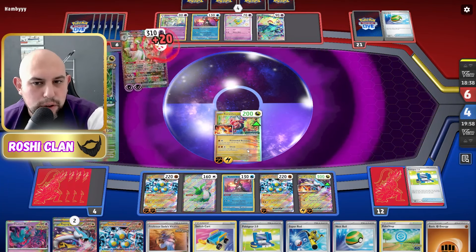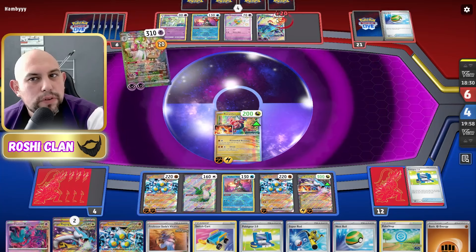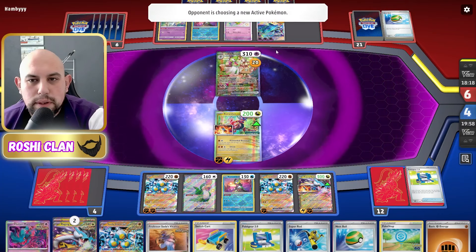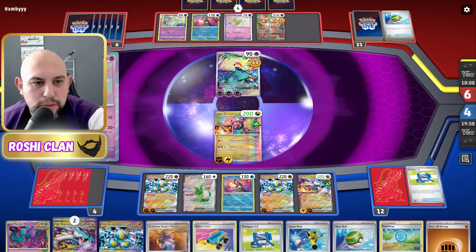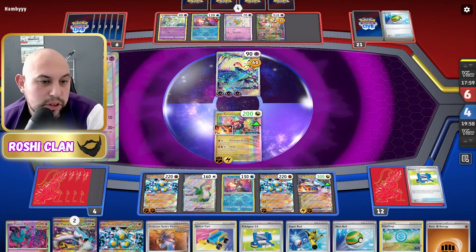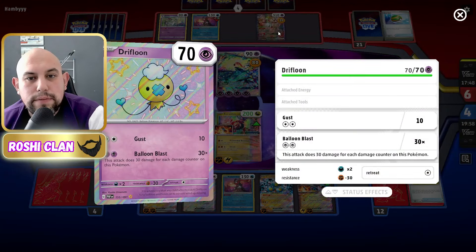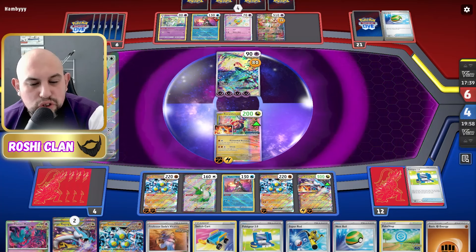There's the Carnivine and even it can't knock out my Cryodon at the minute. How many energies have they got? They haven't got too many — they've got enough to do a Scream Tail. Have they got any attachment tools? They've got two more tools they can attach. They've got the Drifbloom which can be searched out by Buddy-Buddy Poffin, and all they have to do is find a Brave Charm to do 300 damage as long as they've got the energy. They've got 160 and they can go for the Squawkabilly — and as soon as they do that it's over because I just keep accelerating energies.